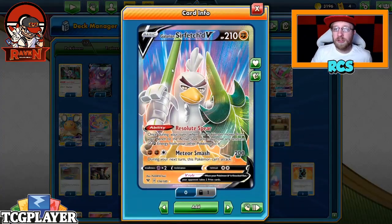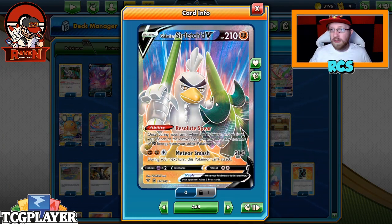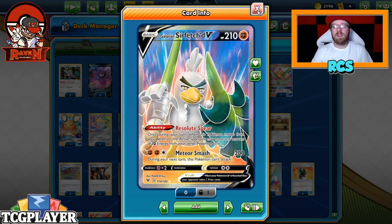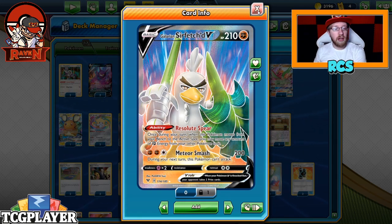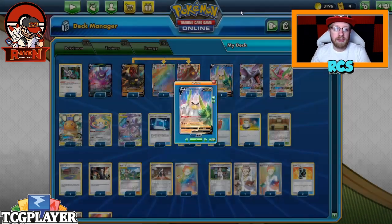Also let's not forget about our beautiful Galarian Sirfetch'd, working like Heatran GX. When you move it from the bench to active, you can move 3 energies — or whatever energies you want, they can be strong energies — to him and attack with Meteor Smasher for 200 damage. So the idea is to have 2 Colossals, a Sirfetch'd as an additional attacker, and MU3 as an additional tech card to utilize against our opponents.